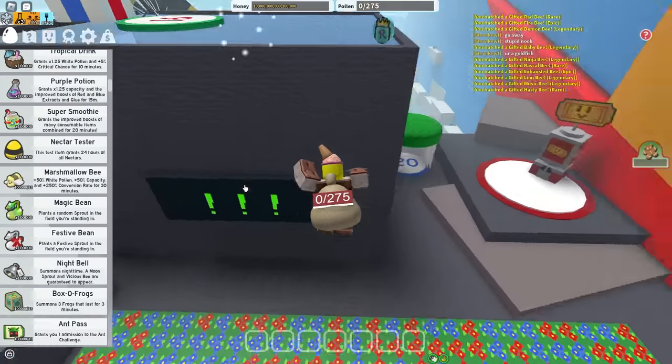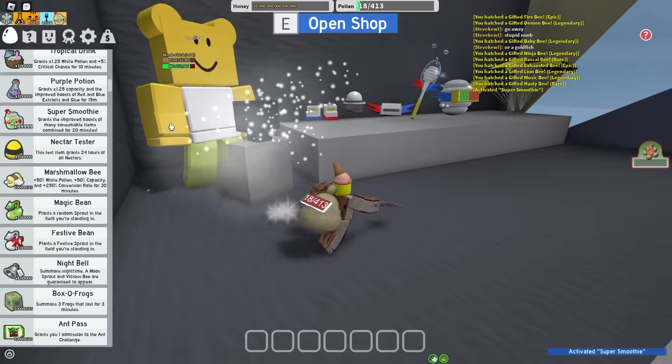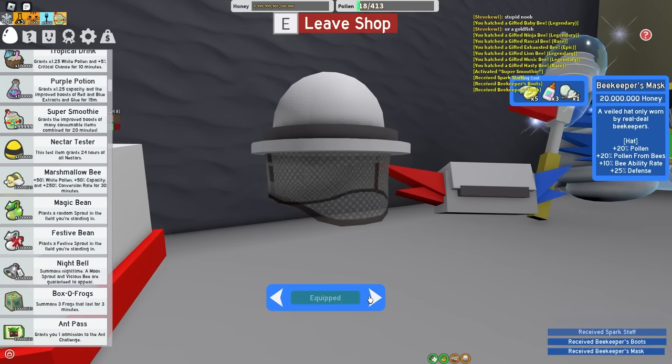So yeah, let's just use the red cannon, fly over to the top HQ — top shop, okay. Super smoothie for haste because this is the Oryx channel. I did not mean to buy the spark staff, I promise you guys. Usually I buy it for the content.